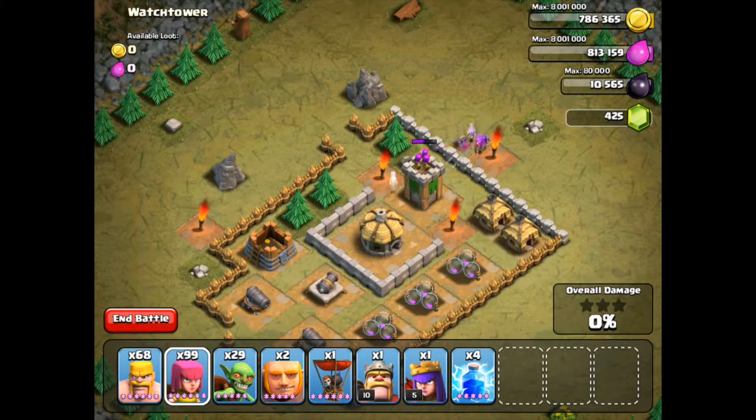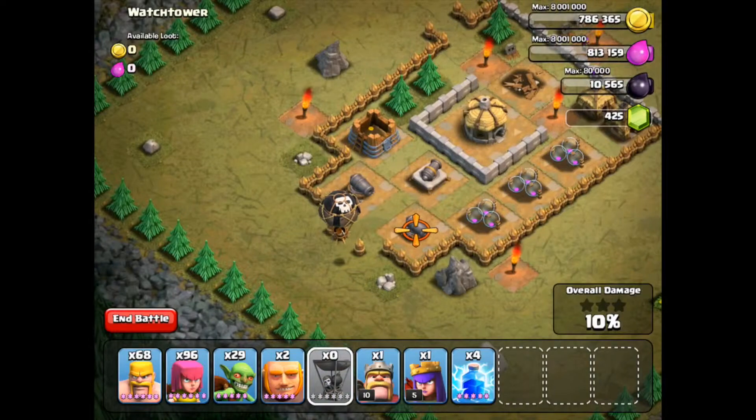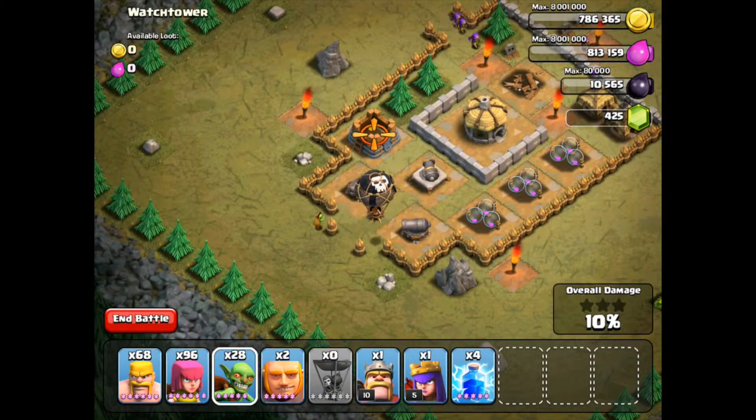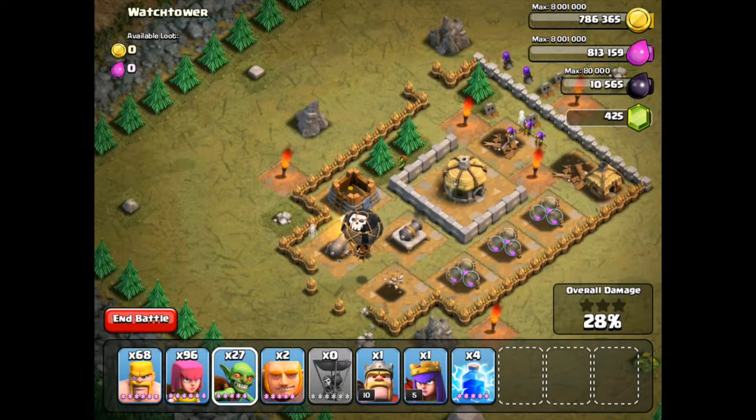With the archer tower, you just need to destroy it — it doesn't matter how. Either use barbarians through the top gap, or archers over the wall. Then you're good to go with one balloon, which will destroy the cannons.